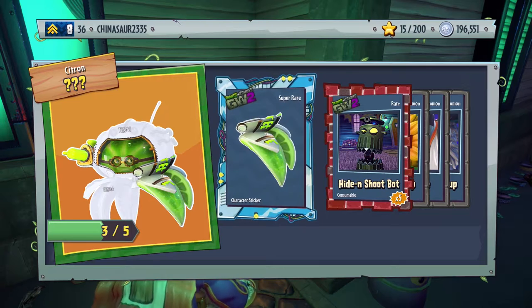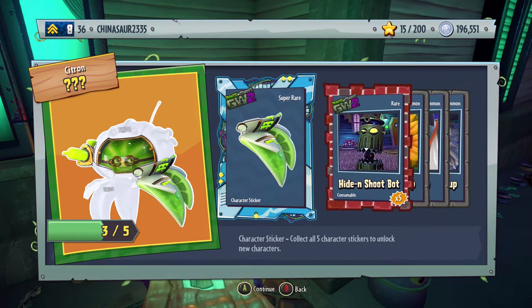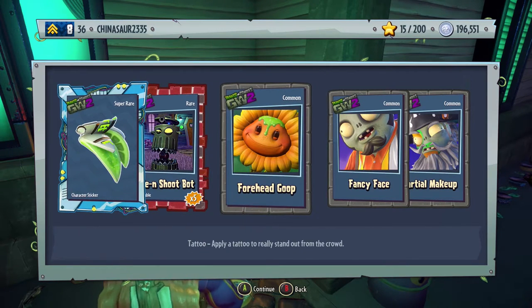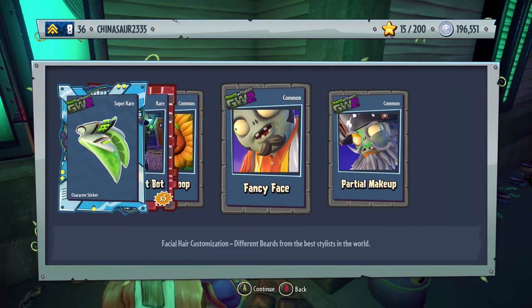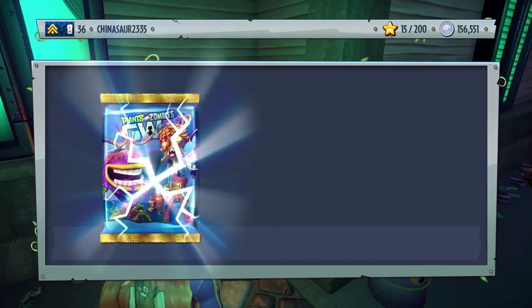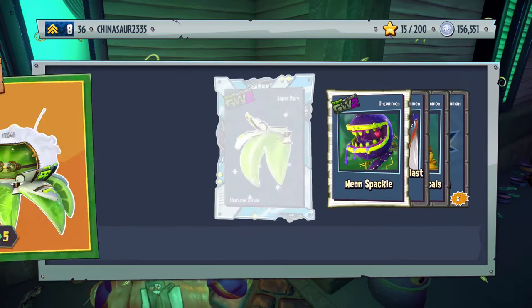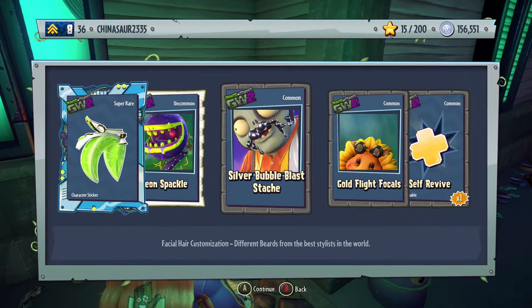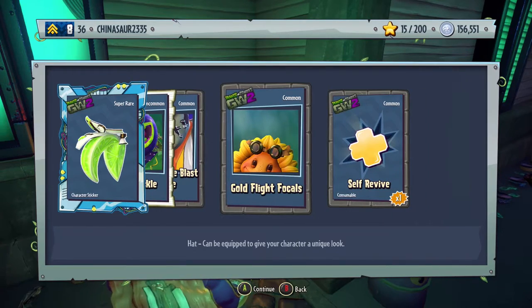We got another piece for Toxic Citron — yes! We need two more pieces to fully unlock him. We actually got five Shoot Balls! Forehead Goop for Sunflower, Fancy Face for Engineer, and Particular Makeup. 156,000 coins left — come on, two more pieces for Toxic Citron! Just one more piece is all I ask. Neon Spackle, Silver Bubble Blast Stash for Engineer, Gold Fly Focals, and self-revive.